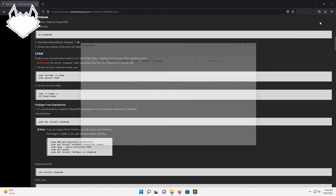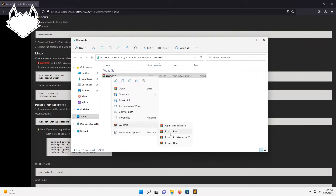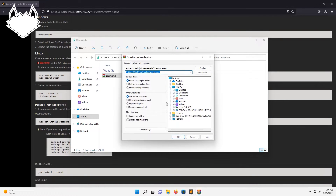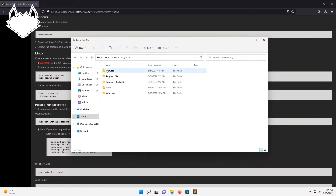Let's go ahead and open up that folder where it's located in the downloads. We're going to right click on it and extract it. Now we're going to cut that. I'm going to go over to the C drive here, create a new folder called Servers, then paste the CMD in there. We'll create another new folder and we'll call it The Isle.